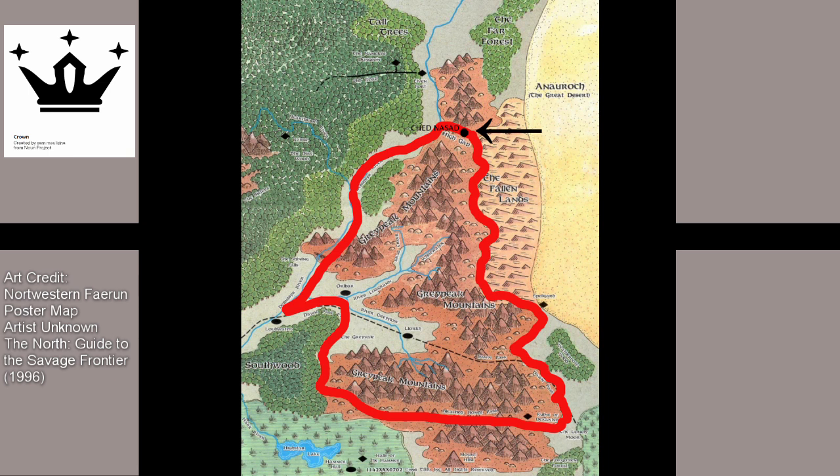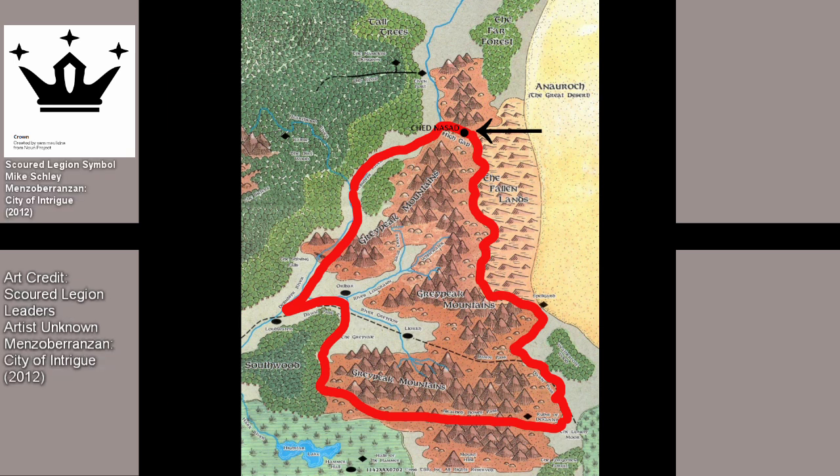Any adventurer attempting to reach Amarindar from the surface has a handful of threats to contend with. You might have to face violent stone giants or the unique goblins from Decanter who wander the southern reaches of the Great Peaks. Goblins make for easy prey, and nearby blue dragons are known to pick them off when they take to the air to eat. Of course, if you take the tunnels down beneath the surface, you run the risk of coming up against the Scoured Legion.